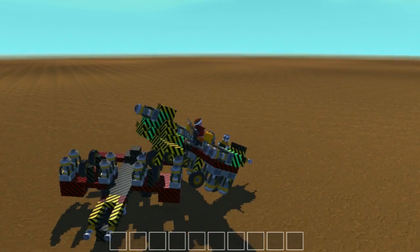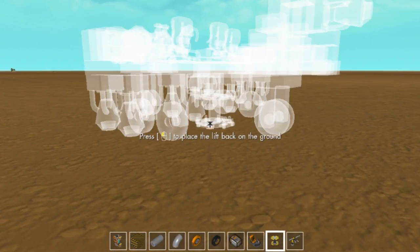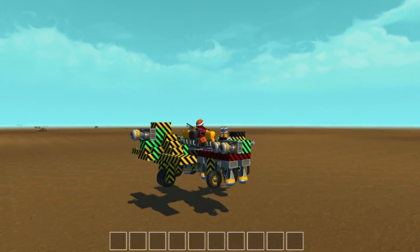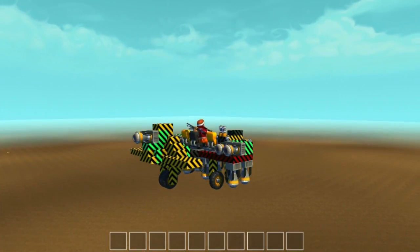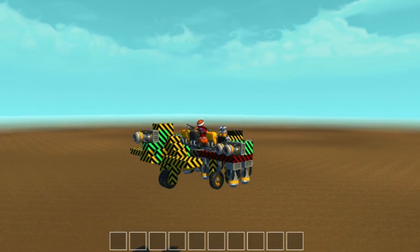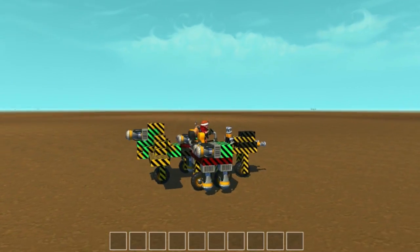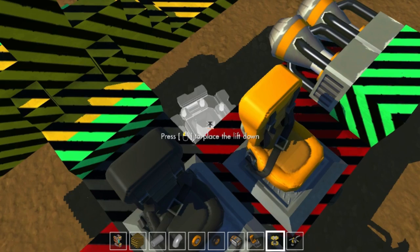There are walls everywhere. We changed the position — now we're ready to go. One, two, three, there we go. Nice and easy. See, that's how you land a plane.